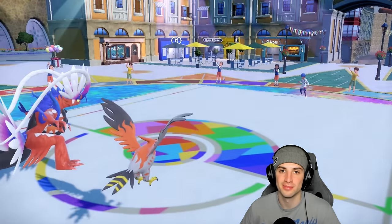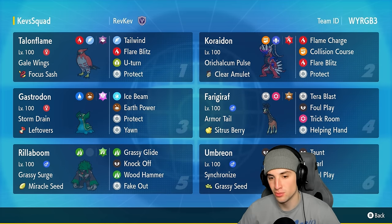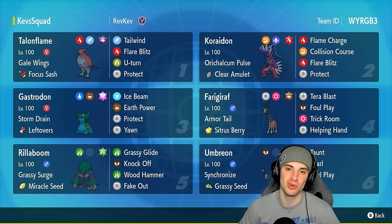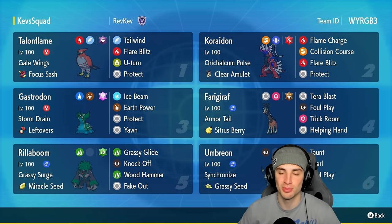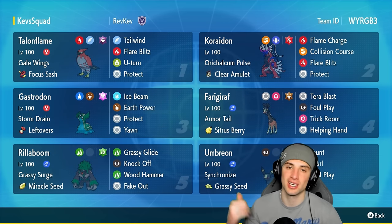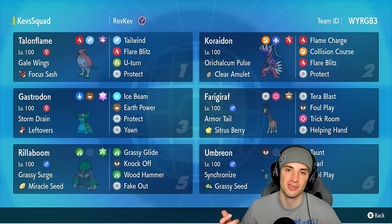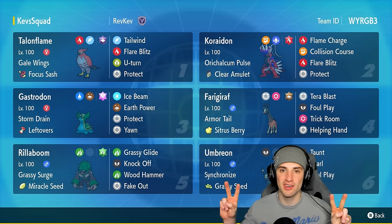We go 2-1 for today's video — not too bad. There you go ladies and gentlemen, rocking out with a 2-1 winning record with this Talonflame off-meta Koraidon team. We used Umbreon a good bit, Gastrodon, Friggeraf, and Rillaboom — everybody got some loving on this team. RNG did not help us in match one but made up for it in match three with that Icicle Crash miss. That is gonna be it for today's video — smash that like button and click subscribe. You guys rock — spend a positive day, I'll catch you on the next one, peace out!